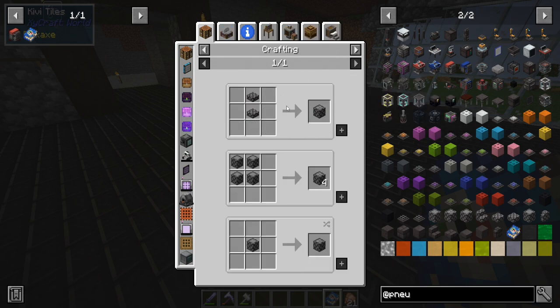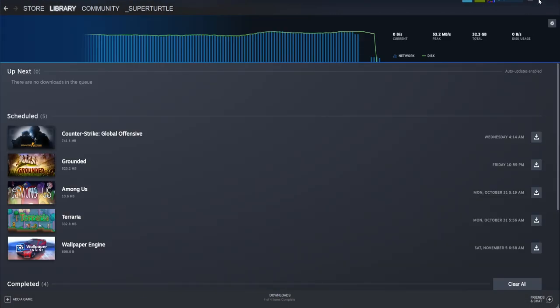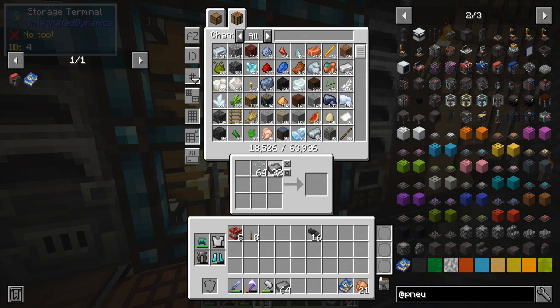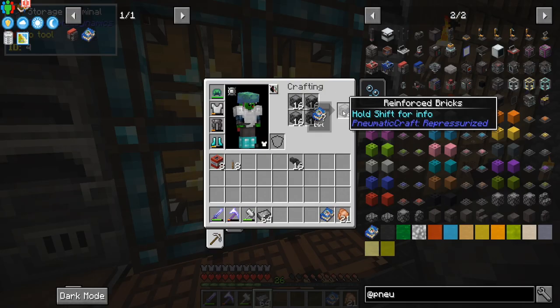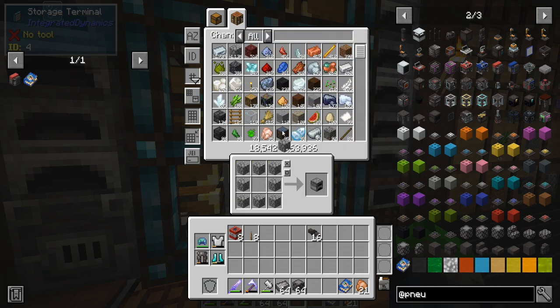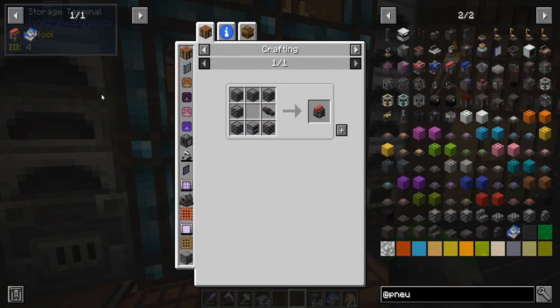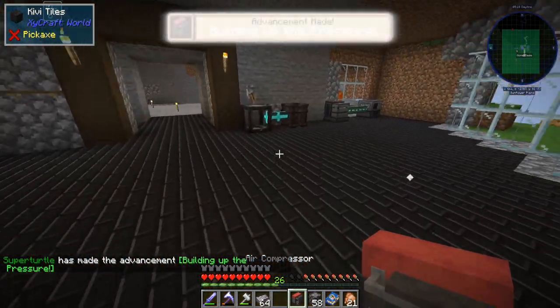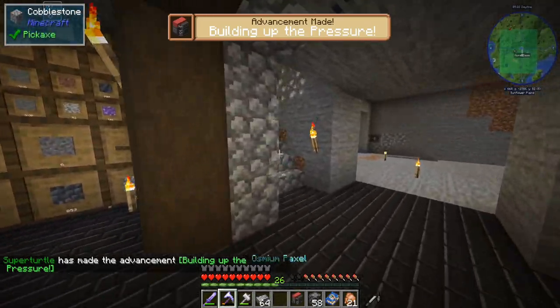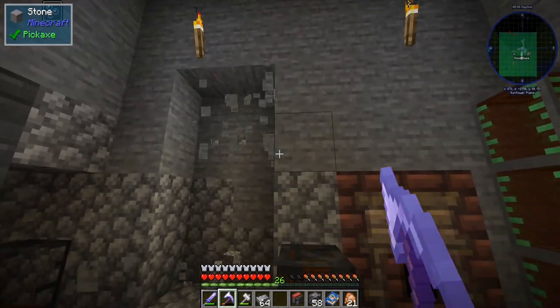For the air compressor, we need reinforced stone — you take normal stone, wrap it in a crafting grid, and get reinforced stone. You can also make reinforced bricks with it. Then we combine it with a furnace and we can craft the air compressor. Very cool — building up the pressure. I think I'll be putting the Pneumatic Craft room up over here; we'll make a little tunnel staircase going this way.